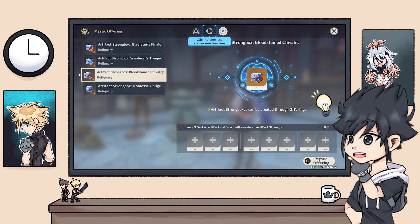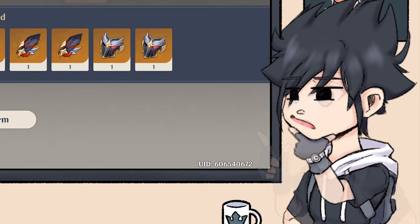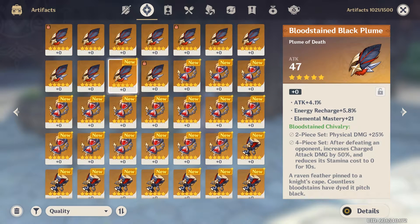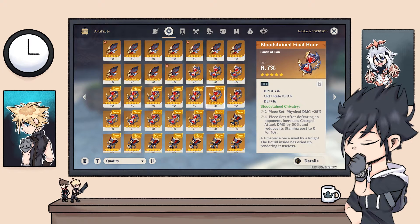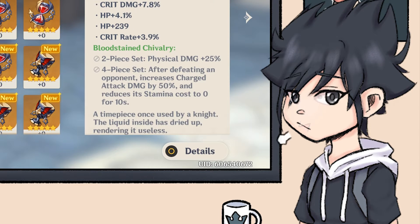Now we're done with the conversion and have our 100 Bloodstained pieces. Let's review and see what type of garbage we get. Angelic artifacts — no. No. No. Defense? HP? Defense again? I'll put the entire clip off, but you can see the results are just so mediocre.